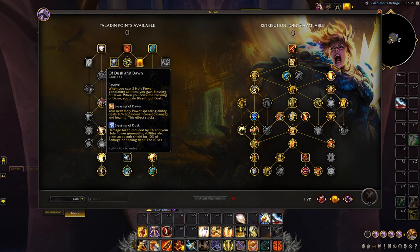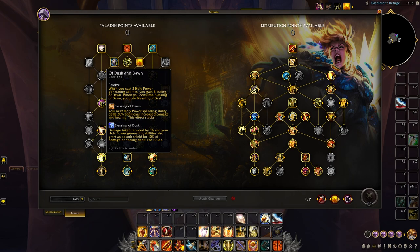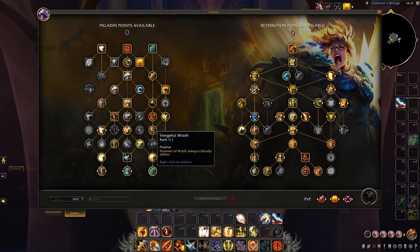As a Ret Paladin we're actually going to take all three capstones. On the left we gain access to Blessing of Dawn and Blessing of Dusk — Dawn buffs our next finisher after spending three Holy Power, and after consuming Dawn we proc Blessing of Dusk, reducing our damage taken and calling down our generators 10% faster. Down the middle we'll take Divine Toll, buffed further with Divine Resonance, causing us to fire out Judgments every 5 seconds for 15 seconds. Finally, we take Vengeful Wrath on the bottom right, allowing our Hammer of Wrath to always critically strike.